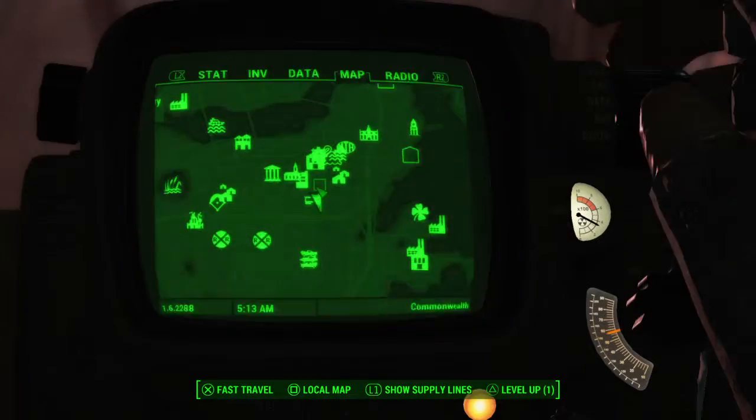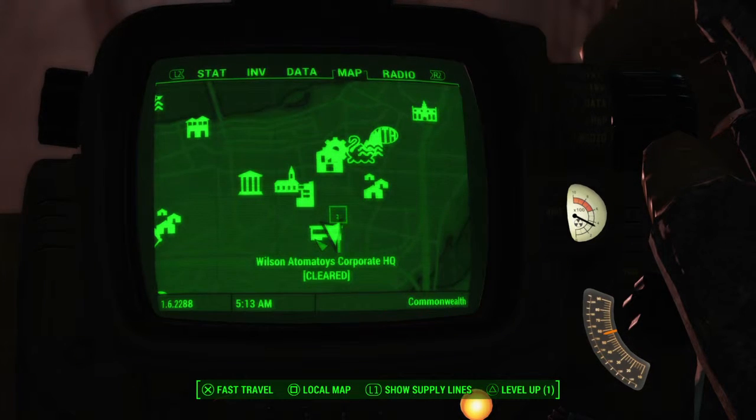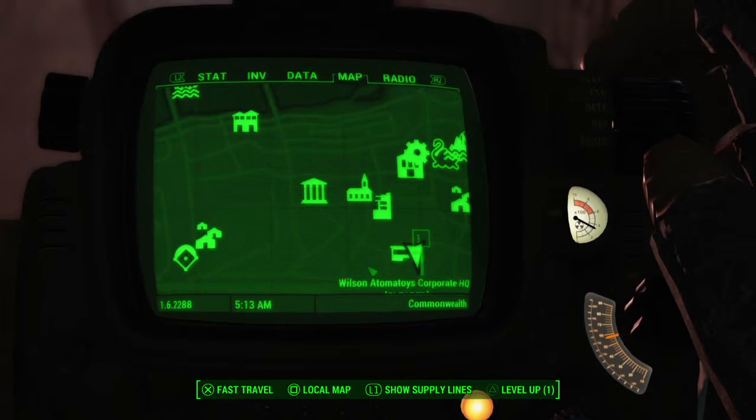Hey everyone. Here I'll give you the map location. This is the Wilson Automatoys Corporate HQ, just to the right of Diamond City as you can see here. There you go — should be not too hard to find.